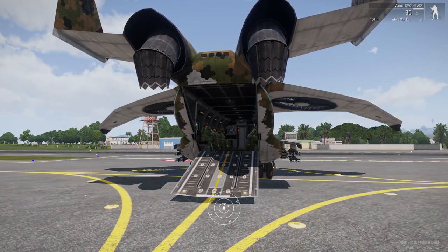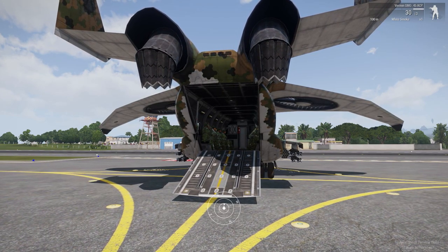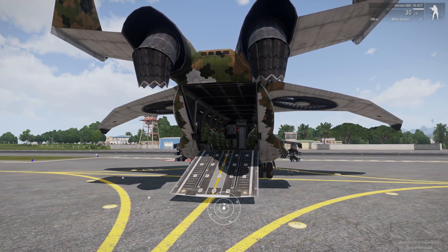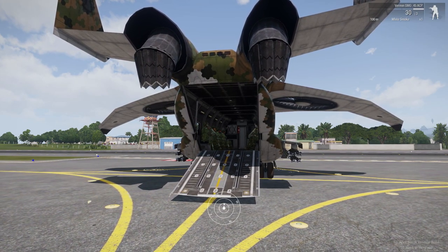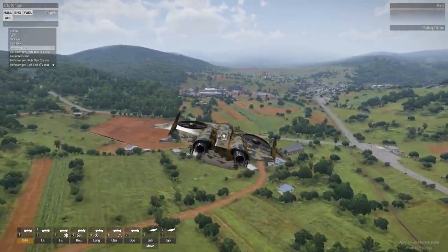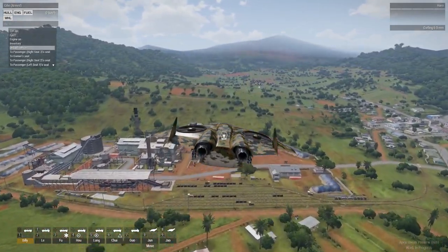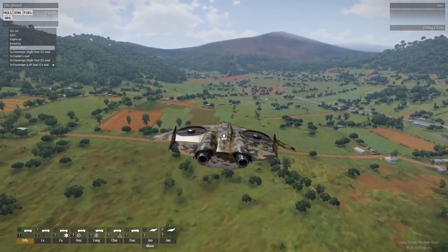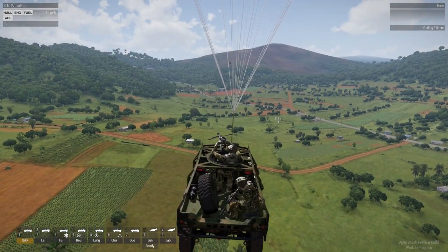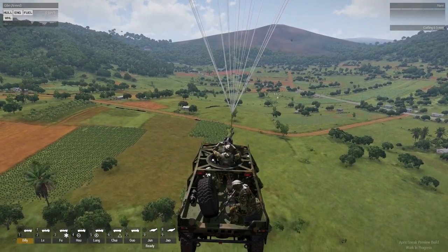Even though the Xi'an is a lot smaller, it's actually a surprisingly decent transport as well. Not including its crew, it can carry two full squads — a respectable total of up to 16 passengers. It also comes in a vehicle transport variant that can load up smaller vehicles, which can then be paradropped over the AO. The best thing is that the vehicles loaded onto the Xi'an can actually be loaded with passengers as well, so even this variant can still carry a full squad.